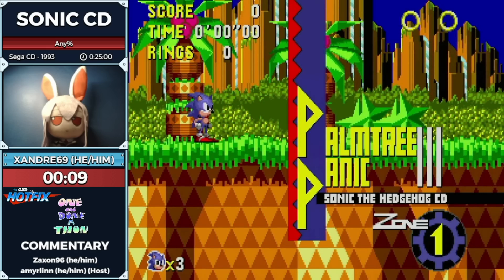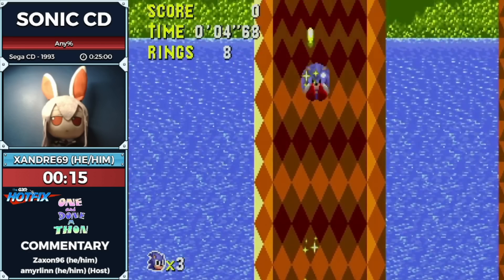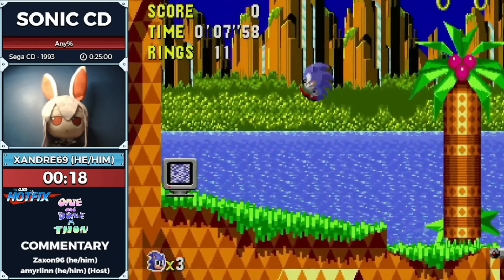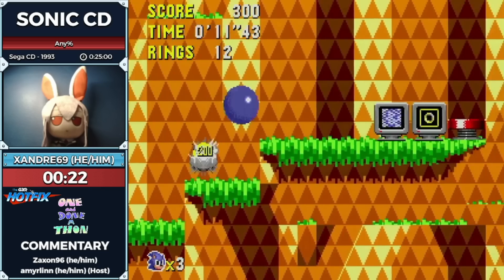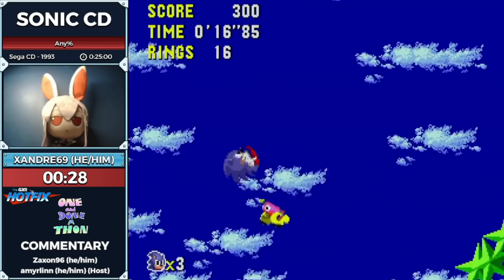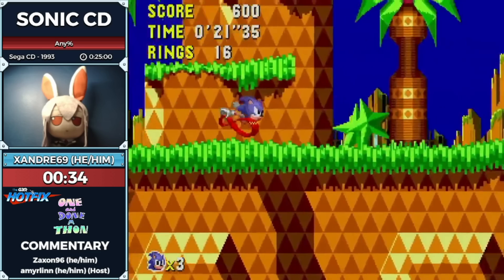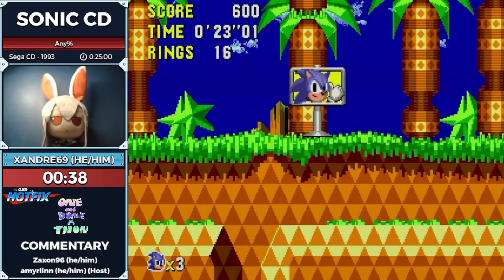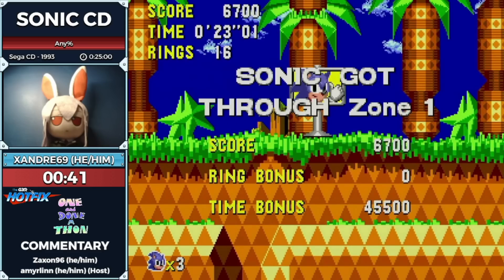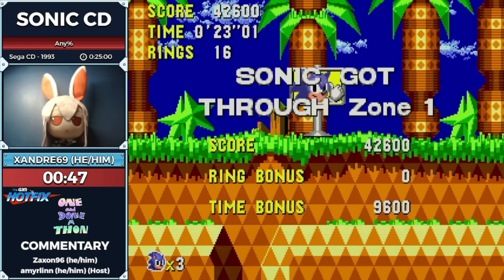Starting off on Palm Tree Panic. Once the screen loads for Sonic CD, some levels take a little bit longer to load. He's gonna do a jump off this ramp, get some speed shoes, do a couple jumps and traverse the level. Right here, he bounces off that enemy perfectly - you get to skip another section, which is pretty nice. 23 is a really good time. Getting the butterfly bounce close to the end is the best thing to do - pretty satisfying.